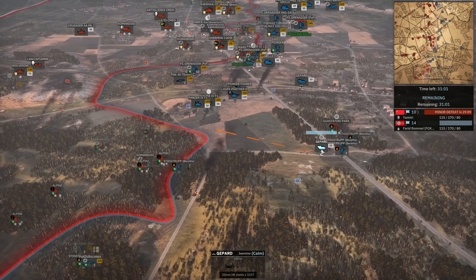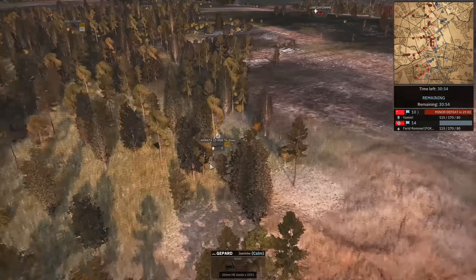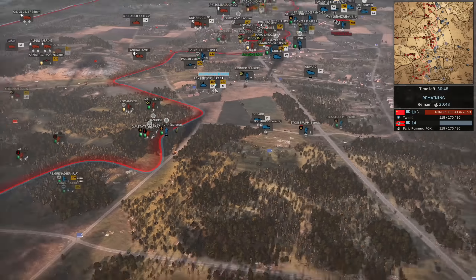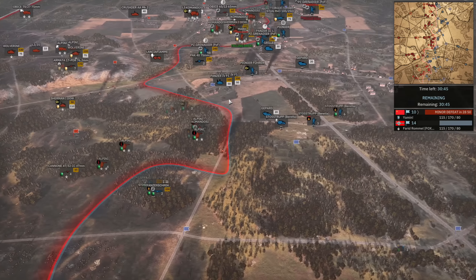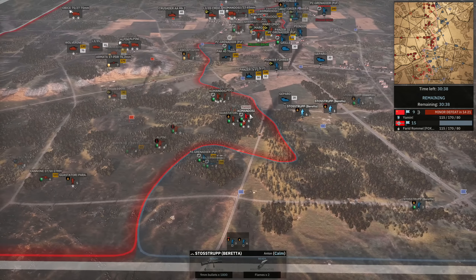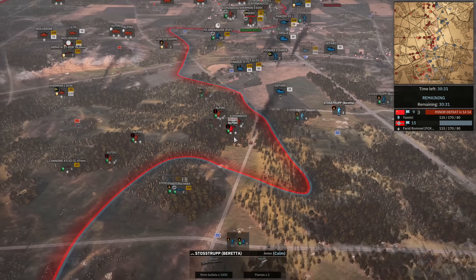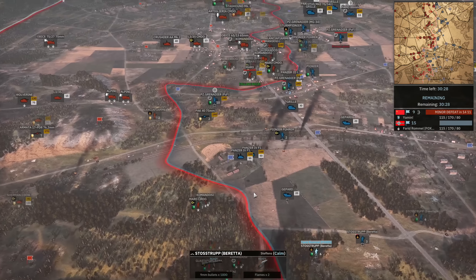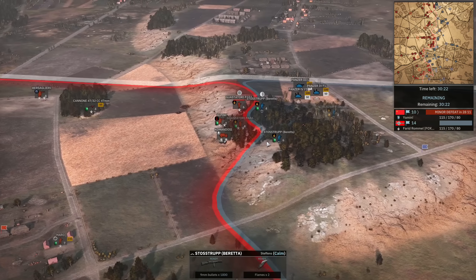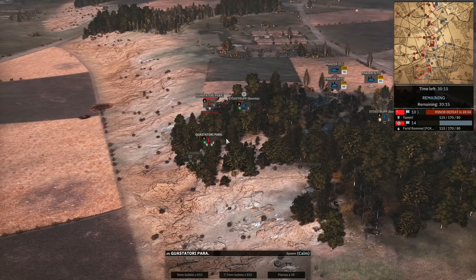The 17-pounder finally gets back on line — but if Farid loses the Panther D that's very bad. Panther D kill there — very nice. The Jagdpanzer did clean up the question on the back line, which was a nice kill. Stosstruppen Berettas have come up to reinforce — if they get placed in good heavy cover when the Commandos and Alpini try to cross the road they could get deleted by the Berettas very quickly. Up north we see some infantry finally in for Farid. The Stosstruppen Berettas are taking on the Guastatori Paras and winning because the Guastatori Paras never got into cover, getting pretty easily wiped out.